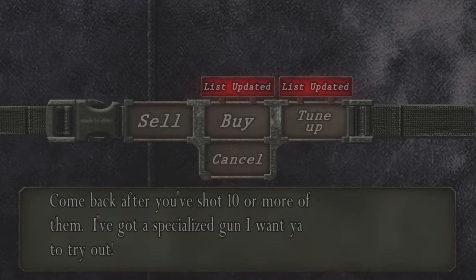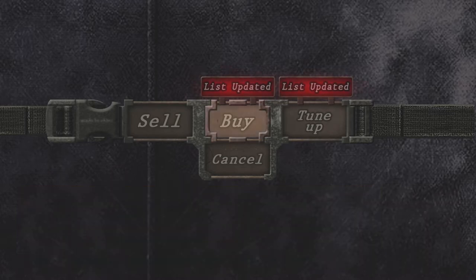If you can do ten, he'll just give you a cool — it's called an armor-piercing gun.